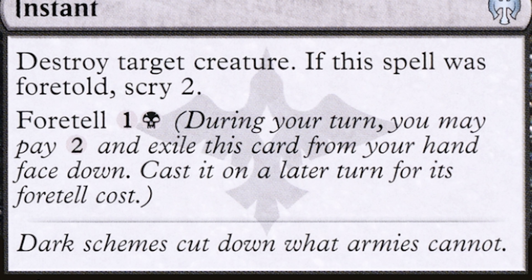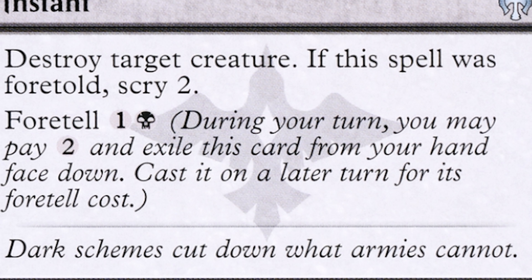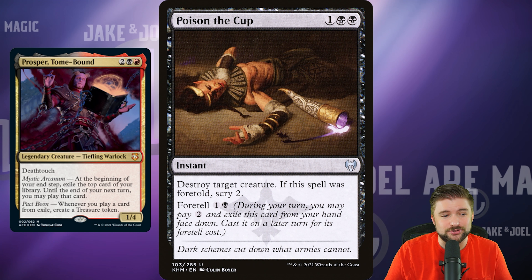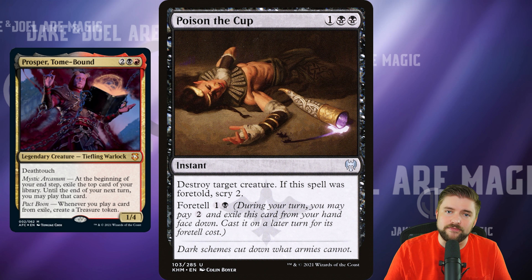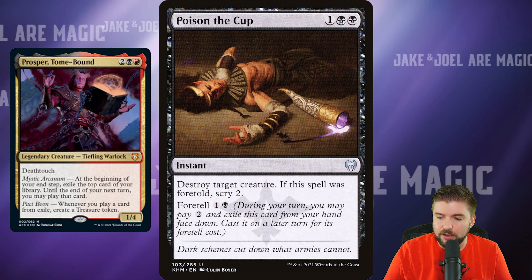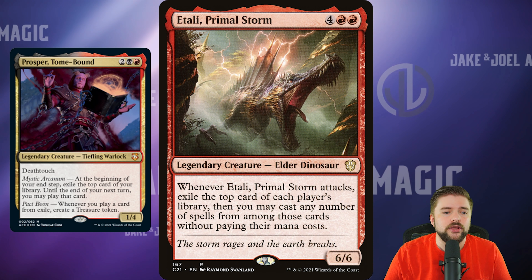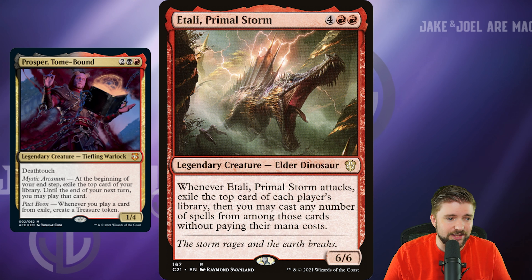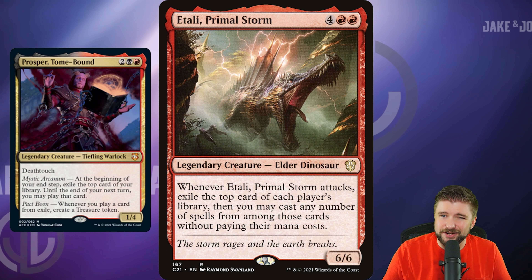Poison the Cup is another great Foretell card with synergy with Prosper. It's 2 black and 1 other to destroy target creature at instant speed, and if it was Foretold, you also Scry 2. You Foretell it on an earlier turn, cast it for 1 black and 1 other from exile. If Prosper is on the battlefield, you create a treasure token, Scry 2, and destroy a creature — a lot of value for your mana. It's an uncommon, so you can get a foil for a dollar.